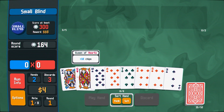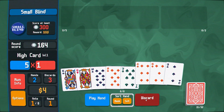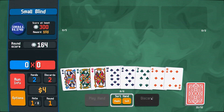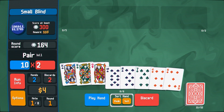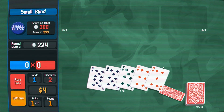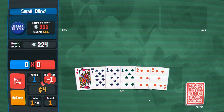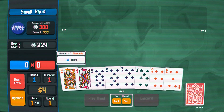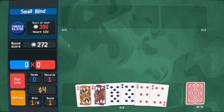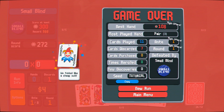I guess I'm going for too much of a straight — I'm hoping I'll get a jack. I'll just play the queen to get rid of it. There's the jack. Two sevens — a pair. I'm trying to get at least 300. We fold it like a cheap suit. Best hand 108, most played hand pair. Okay, I get it now.